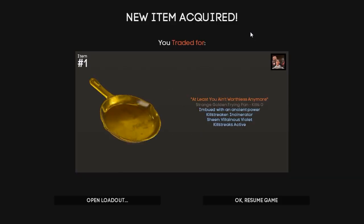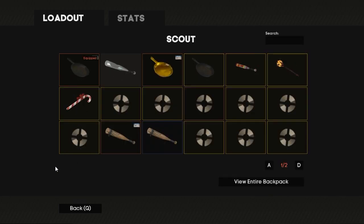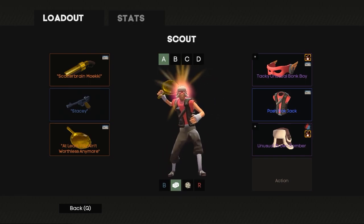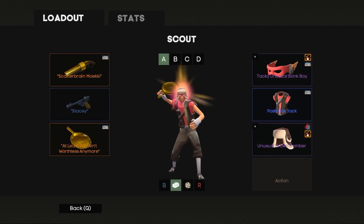Alright guys, we've just got the Golden Pan through. It's renamed to 'At Least You Ain't Worthless Anymore,' Incinerator, Villainous Violet — they all come Pro KS. Let's just take a look at it, I'm so hyped. A huge thank you to the Mighty Bob for allowing this video to happen. I can't believe it — I actually own a Golden Pan. Well, I don't own one, but just for this video I own a Golden Pan. It's a purple sheen and it actually goes perfectly with the Scout loadout.